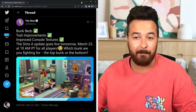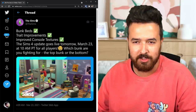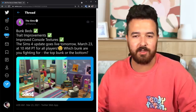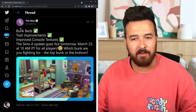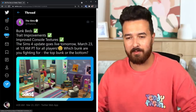So they tweeted this yesterday: bunk beds, check; trait improvements, check; improved console textures, check — which I'm going to assume is the fixed skin tones on consoles because those have been broken since the skin tone update. So hopefully that's what that is. Bunk beds, I think we can guess what that's going to be, but we'll have a look at that in a moment when my game updates.